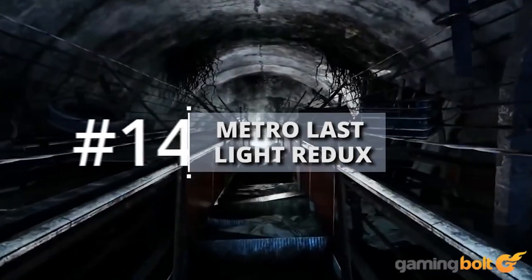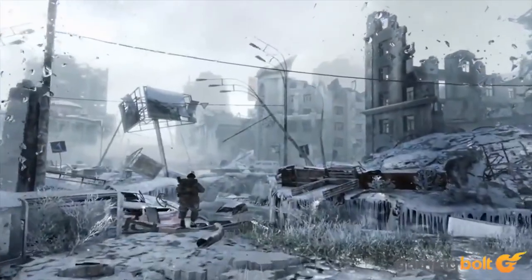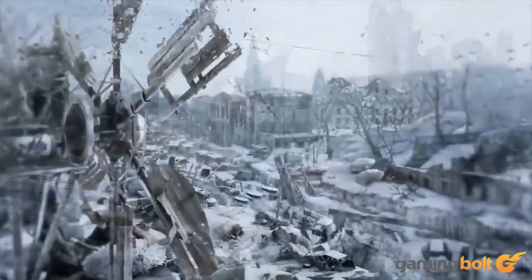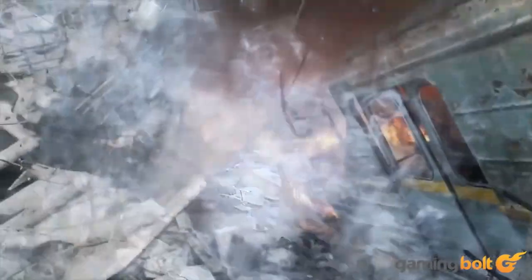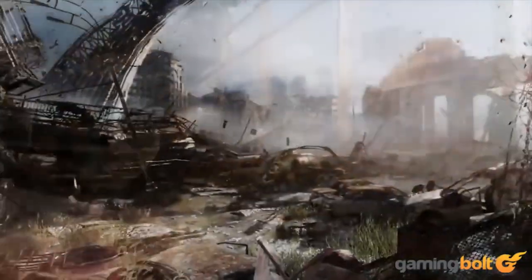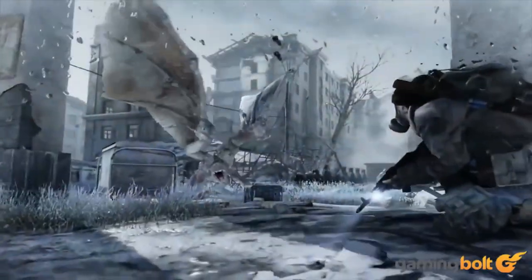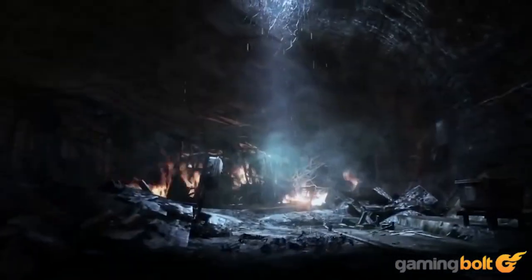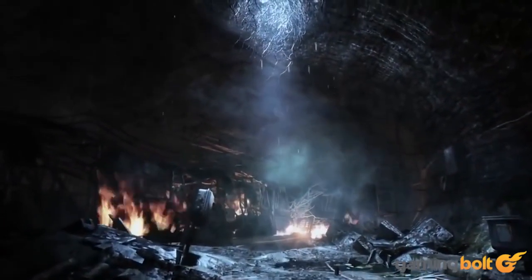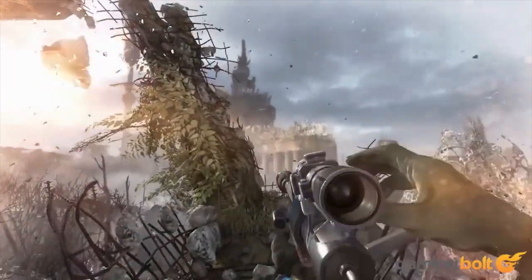Metro Last Light Redux is set beneath the ruins of post-apocalyptic Moscow, in the tunnels of the Metro, where the remnants of mankind are besieged by deadly threats from outside and within. Despite being originally released for last-gen consoles, Metro Last Light was our first look into how graphics on the PS4 and Xbox One would look. The developers then released a Redux with even better visuals, amazing looking weather effects and fogs, which made the original experience even better.